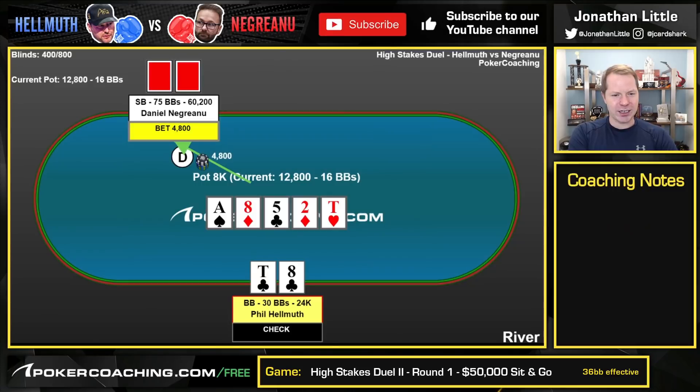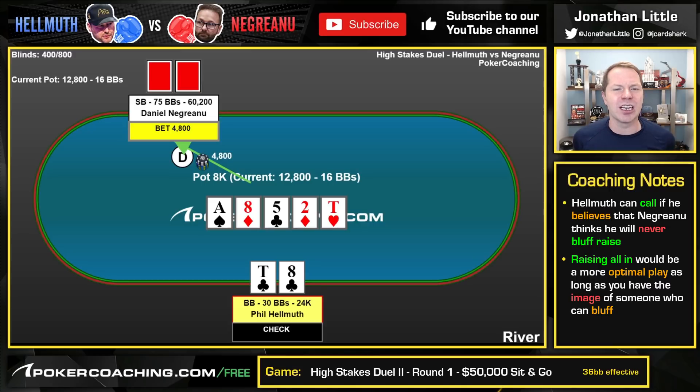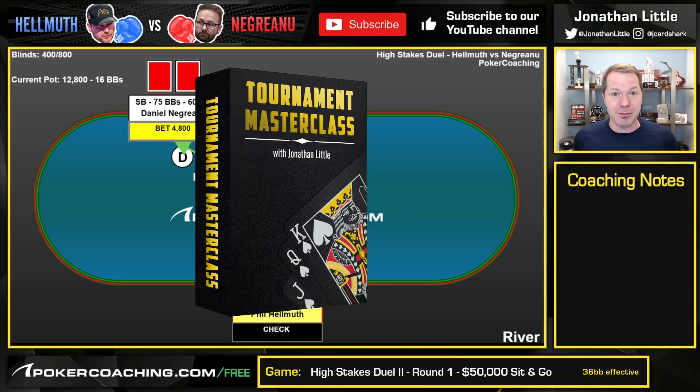This is a spot where, depending on your overall strategy, I think Phil Hellmuth should either call — if Negreanu thinks you are so weak, so tight, so straightforward that you will literally never run a bluff — or you should put in a raise. From a GTO point of view, I think you probably need to be going all in, because there are a lot of busted draws. Pretty much any time there are a lot of busted draws available that you could potentially bluff with, you're going to want to use a large size. We discuss this thoroughly in my Tournament Masterclass in the River section — if you're a Poker Coaching Premium member, make sure you check that out.